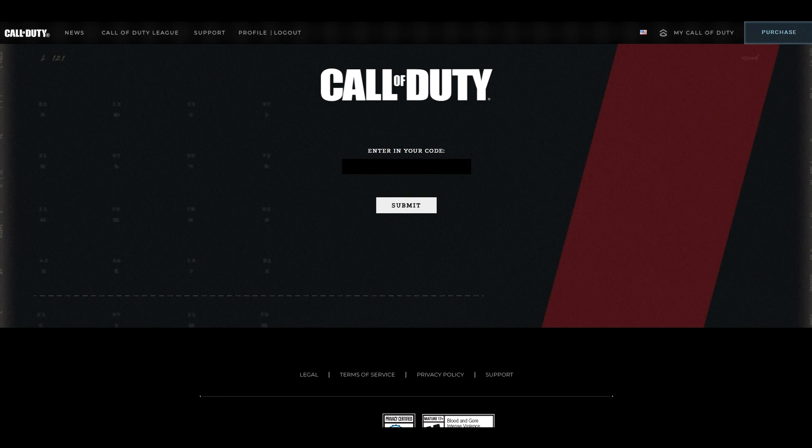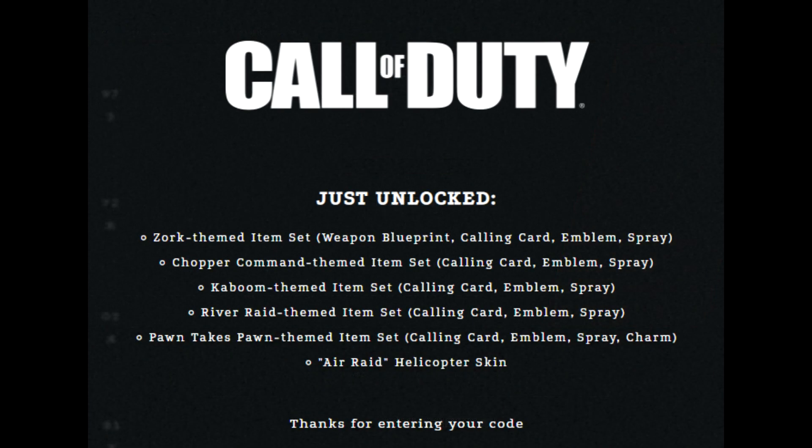When you're on that website, you're going to want to sign in with your Activision account or any of the supported platforms that you play on — so you can sign in with your PS4 account, your Xbox account, or your Activision ID or Battle.net. From there, it's just as simple as redeeming your code, and when you redeem the code, you're going to get that Zork-themed item set and all of the extra items for Call of Duty Warzone.